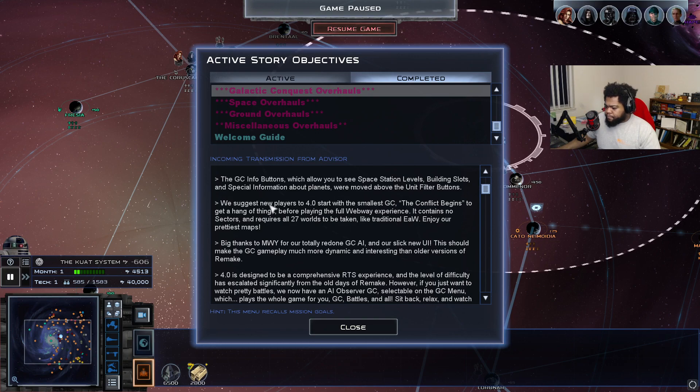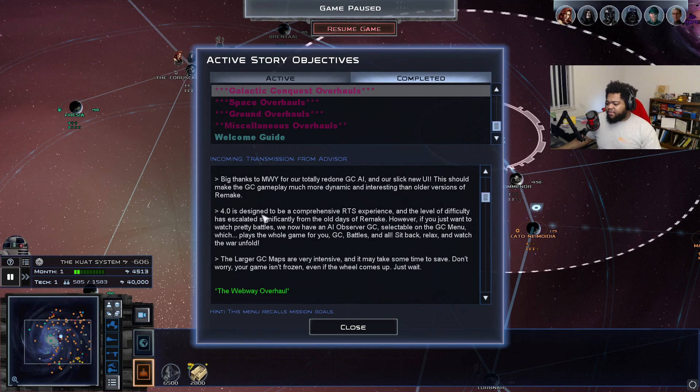The bigger galactic conquest maps can be very hectic even for someone who's been testing them. I highly recommend starting with smaller maps just to get a feel for everything. Remake 4.0 is designed to be a comprehensive RTS — if you've watched any of my previous videos you'll understand there's a lot more thought in the combat, especially ground combat. It's no longer just slamming armies into each other; you have to think about unit formations and placement.